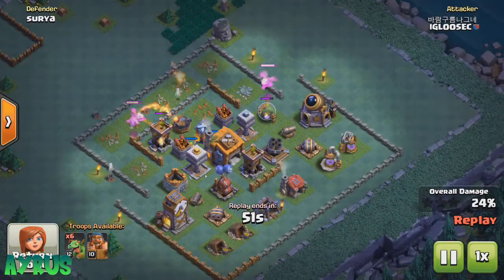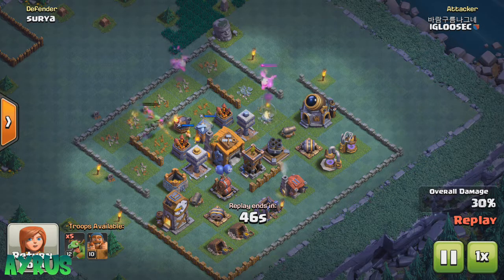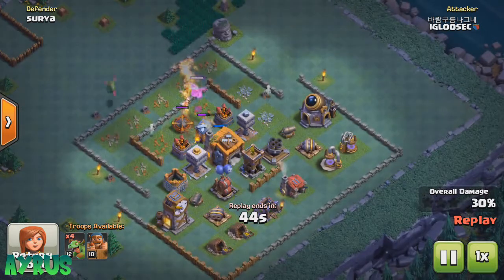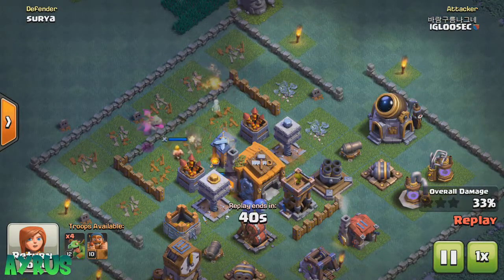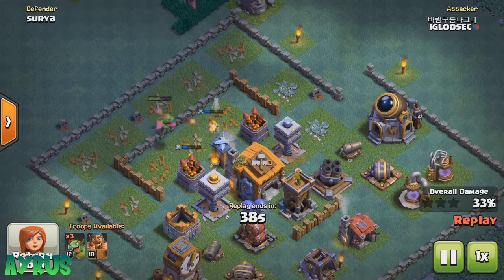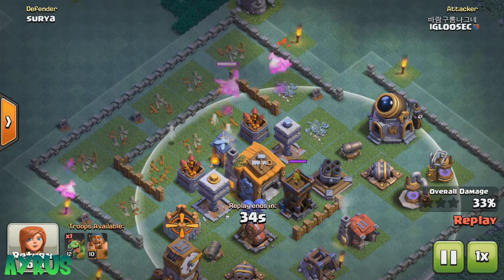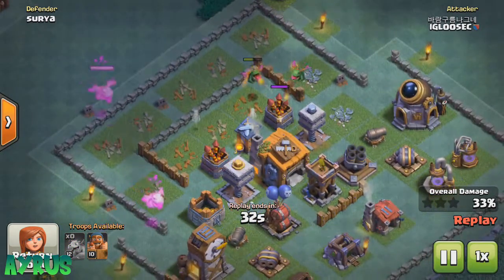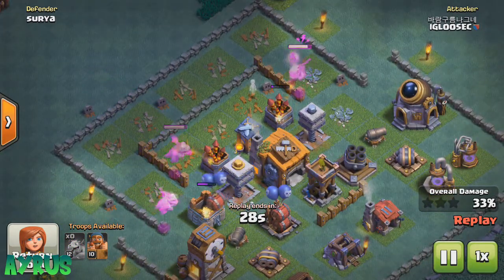The next thing is the traps. Traps play a very important role — the push trap, the spring trap, and the normal bombs all do a very big thing. If you keep the big bomb up in the middle near the Builder Hall and the opponent puts in all barbarians, it's going to completely fail for them. That's the reason why you want good trap placements.